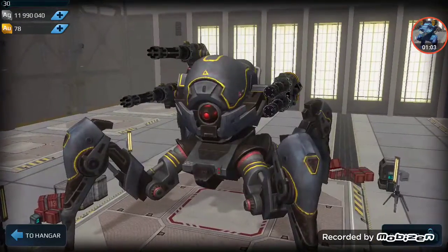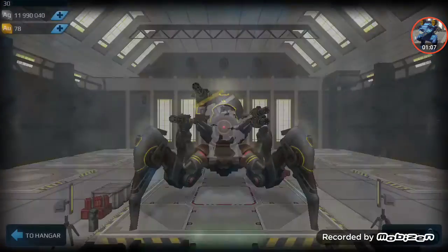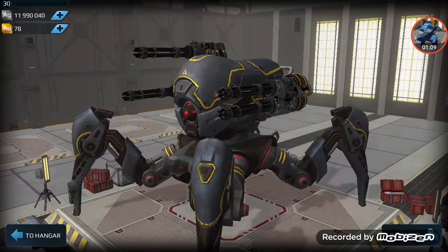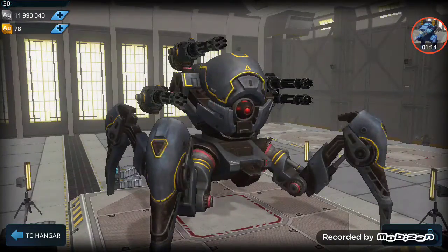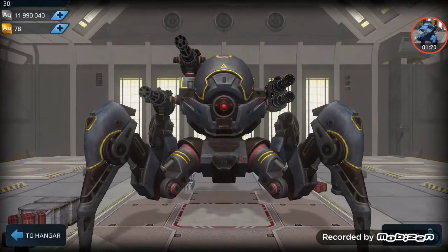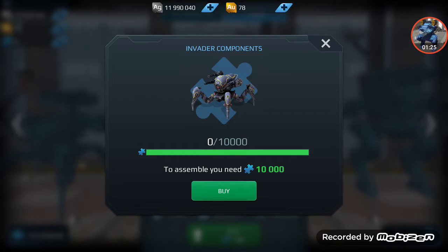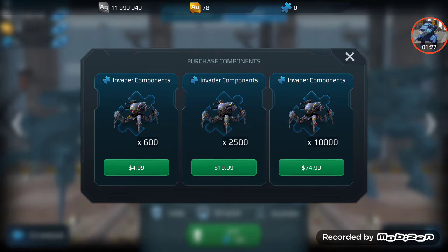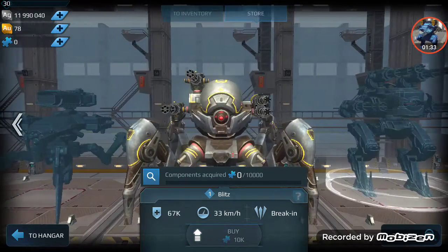Next we got the Invader — it is equipped with one medium and two light weapons. Punishers are on it right now in the shop, and you have to buy it if you want it. So the three new robots are the Blitz, Invader, and Raker.